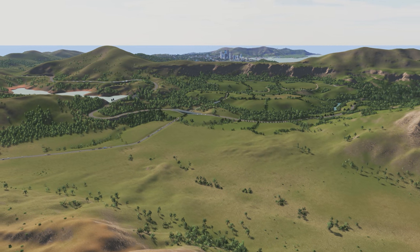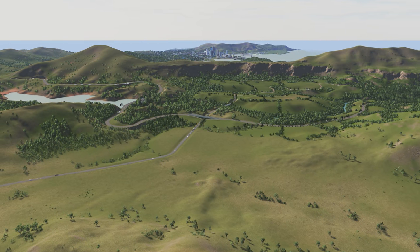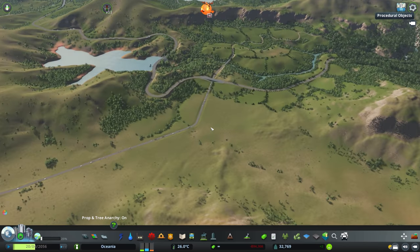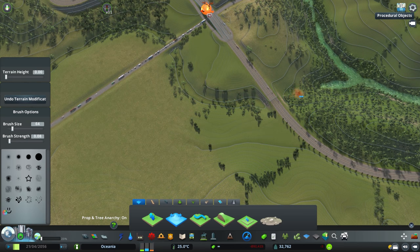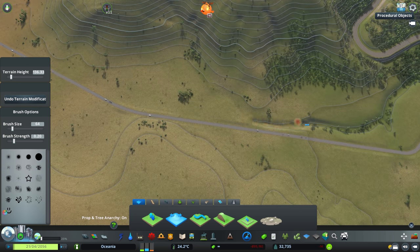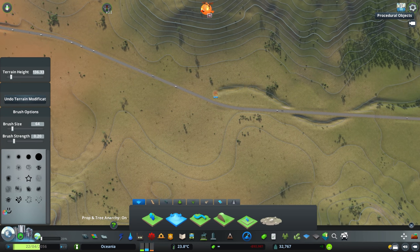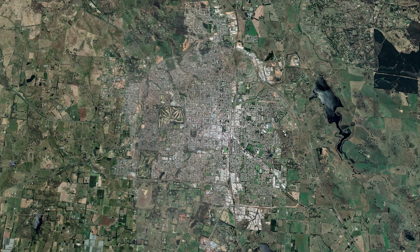The landscape is all there, we know where things are going to go, but we need to start adding in those towns. That's what we're doing today — we're building our very first town. It's a country town located in the middle of Oceania, currently nameless, so hit us up with name suggestions. Today I wanted to focus on layout and providing a connection from Dundee to this town, taking inspiration from Australian and New Zealand country towns since they follow very similar structures.